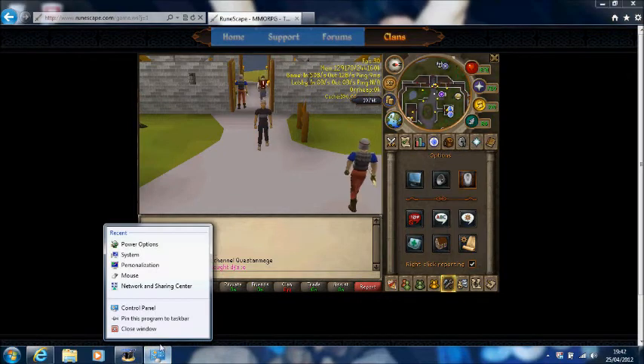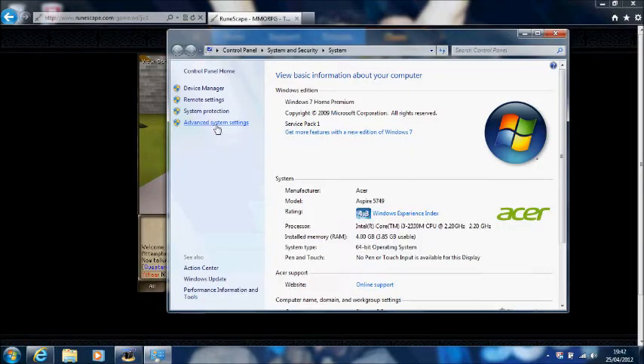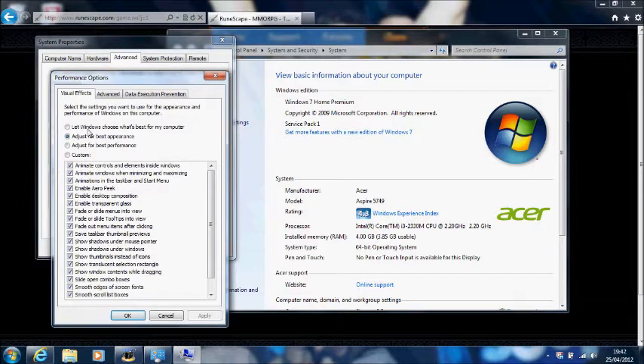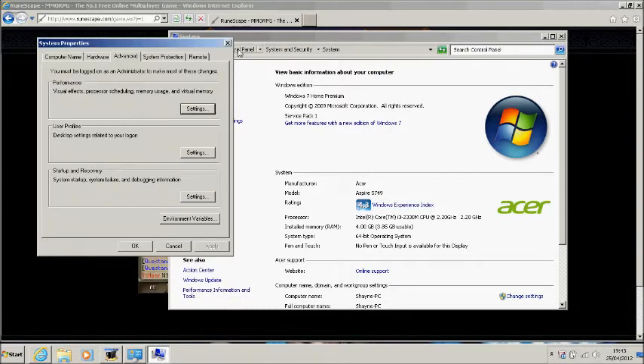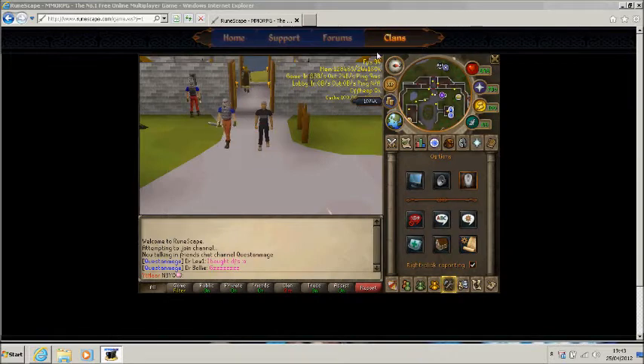Close everything up. Right-click on computer — this is the next tip. Go to Properties, then Advanced System Settings and go to Performance. As you can see it says adjust for best appearance and adjust for best performance. If you untick appearance, everything will untick itself. Click Apply and it will look like you're using an ancient laptop. After closing all this, you'll gain a few more frames per second, though it doesn't really matter unless you've got low frames per second.